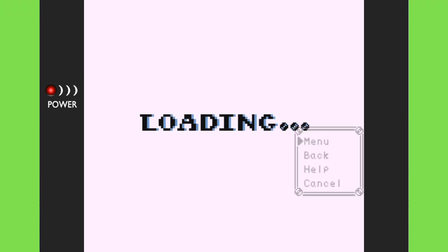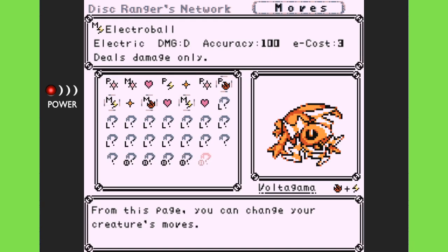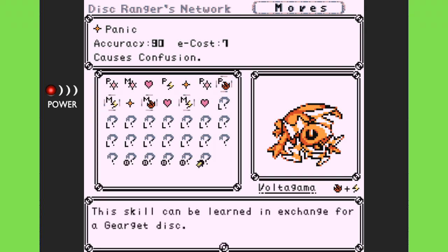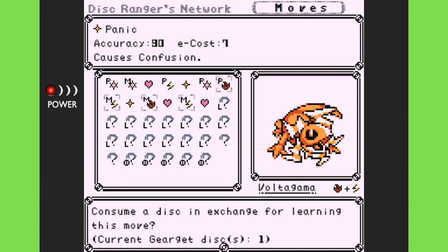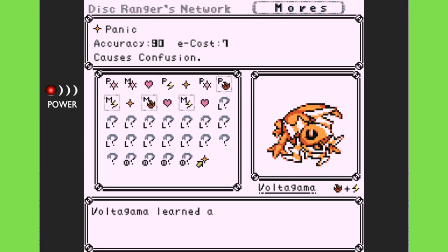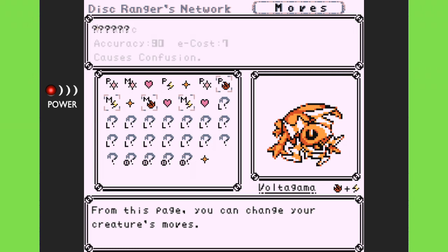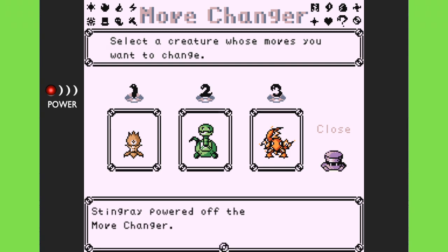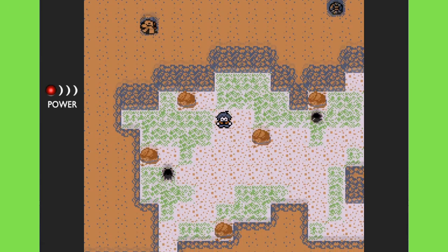Let's see what my Onion has. I notice I can learn a new ability if I give up a disc. If I choose this skill, it can be learned in exchange for a Gear Get Disc. I'll go ahead and do it since I'll probably get another Gear Get Disc in this area. The new move causes panic — nothing I'd really use in a normal setup — so that was a little unfortunate.